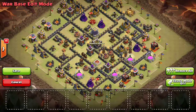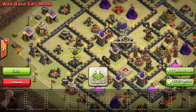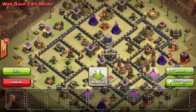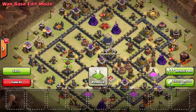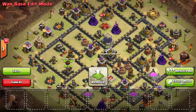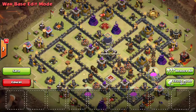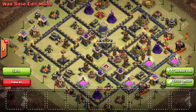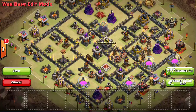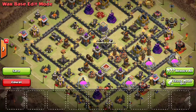Another good defense against hogs are spring traps. Put these in between defenses where the hogs are going to go. Like the bombs, keep them away from the queen because they don't do much against a kill squad — you can't fling off a golem, queen, or king. They're best against hogs and can get up to three hogs per spring. I would not put them next to giant bombs, because people may try to disable them with a kill squad. Keep them in places where people are likely to send hogs through.